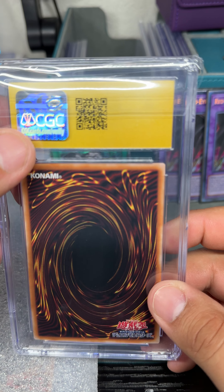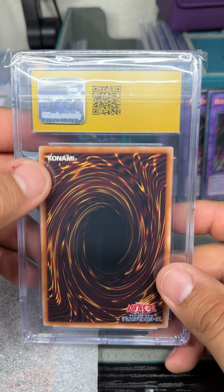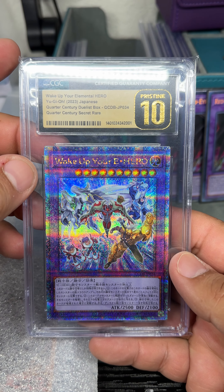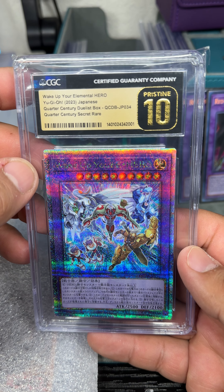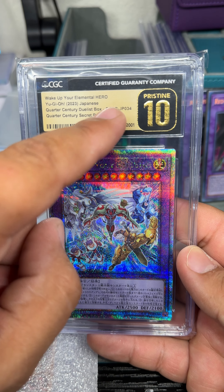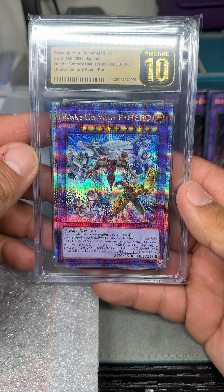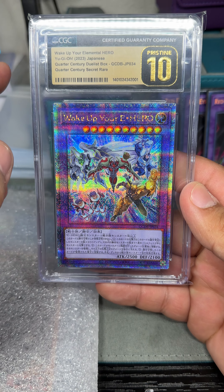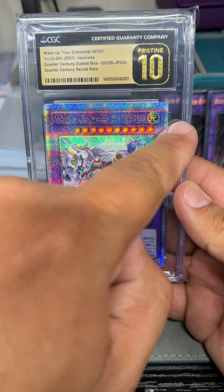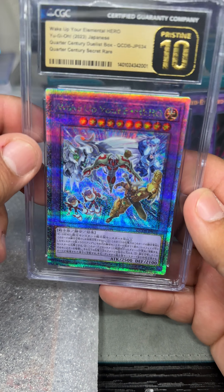This yellow thing means it's a pristine card, meaning a perfect 10. And that is this Wake Up Your E-Hero, Elemental Hero, Quarter Century, Duelist Box — Pristine 10. I thought it was a little off-center left to right, but I could be wrong. But regardless, it's my first pristine 10. Very happy.